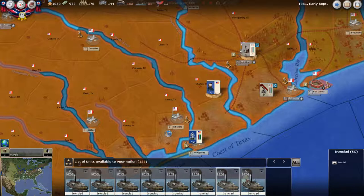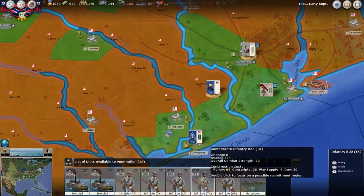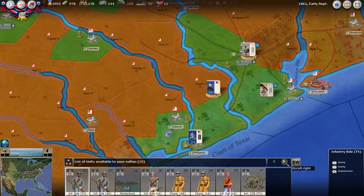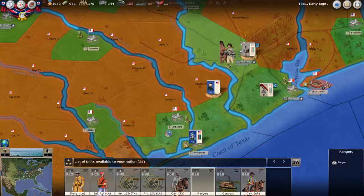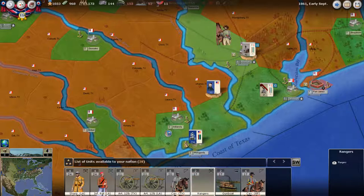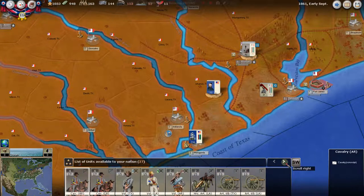We've got all these ironclads available — 146 power, which looks fantastic! Texas is the old Southwest; we don't want to spend an absolute ton in men or war supply here since it's fairly remote. If they take Houston, it's not the end of our war effort. Let's build a Texas Ranger unit in Houston — 10 money, five conscripts, builds in a day. That's exactly what you want out here: cheap and quick.